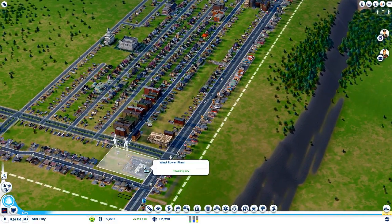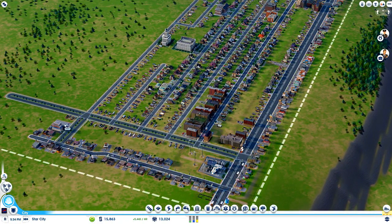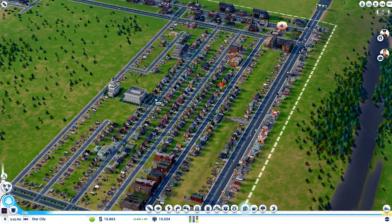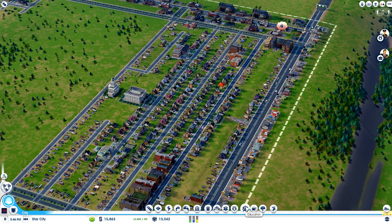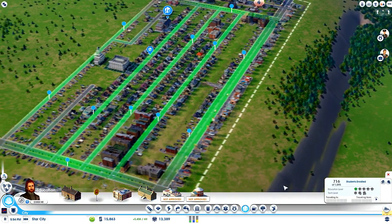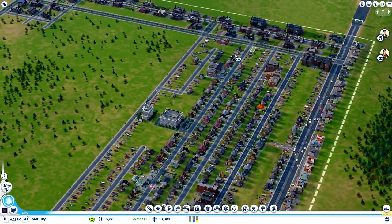Have I got any other buildings that need... I've probably already done this, I think I have. Okay — stability. And we're approaching that level of population that's going to get me my little bonus, which is nice to see.